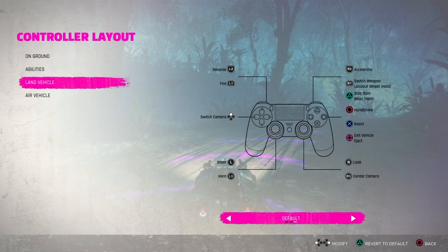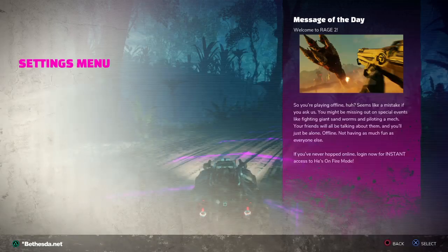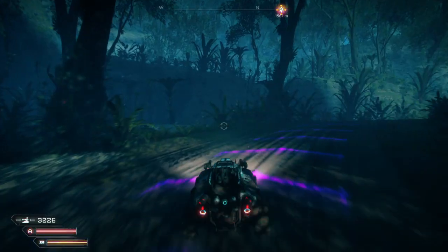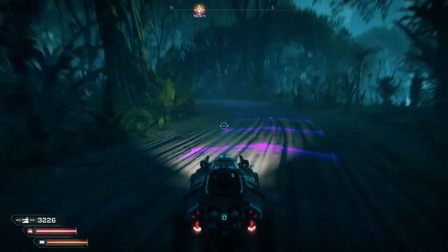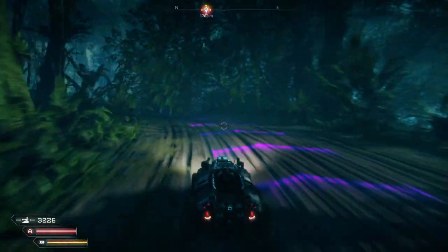Air, land vehicle. Exit vehicle. Eject. Switch camera. Side ram. Yeah, there is no auto-drive. Because the Assassin's Creed games have them — I want to say Far Cry had it too. So there are only two cameras — near and far. And this is far.